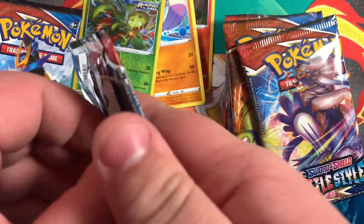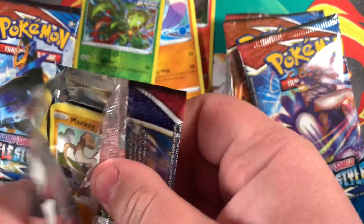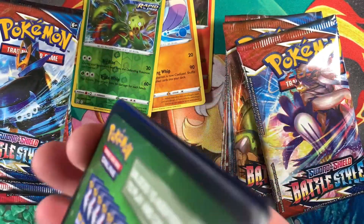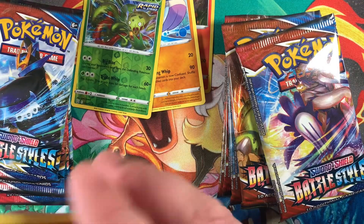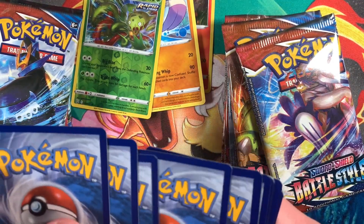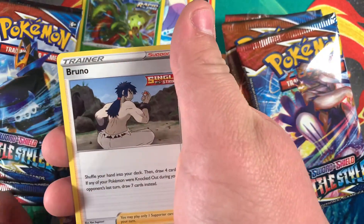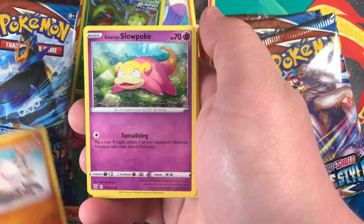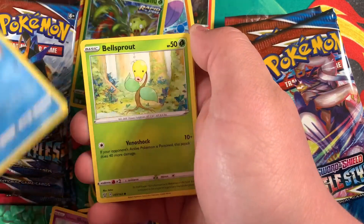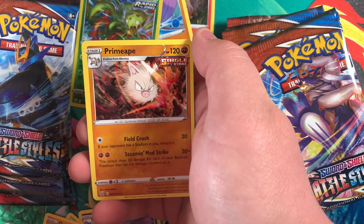Second pack. Code card. Energy. Golbat. Bruno. Pigknight. Manky. Slowpoke. Mr. Mime. Bellsprout. Onyx. Ndidi. Primeape.